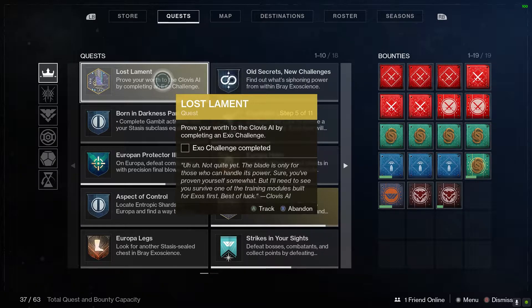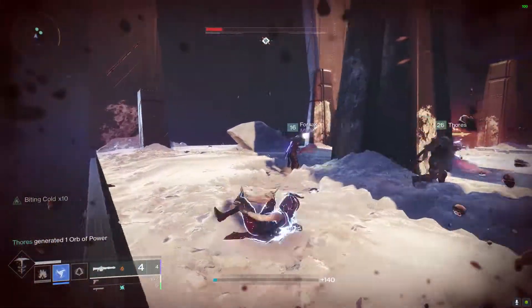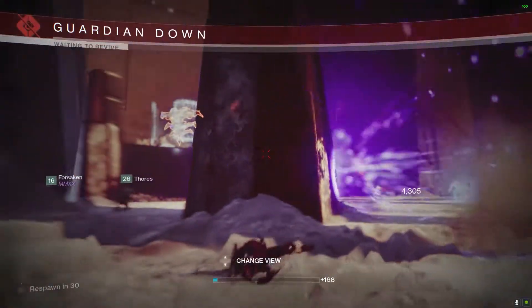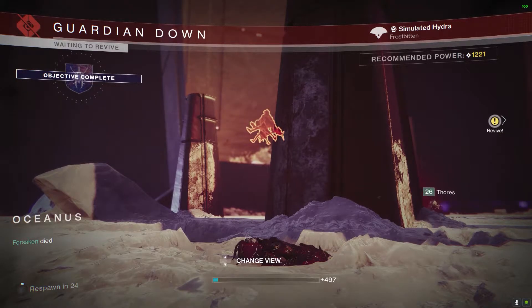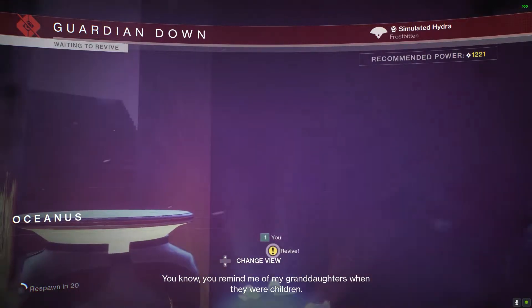Once you do that, you need to prove your worth to Clovis AI by completing the Exo Challenge that dropped at the same time. This is at the recommended power level of 1230. You can go in solo or with a fireteam — it's really up to you and your play style. I went in with a fireteam just to be safe.